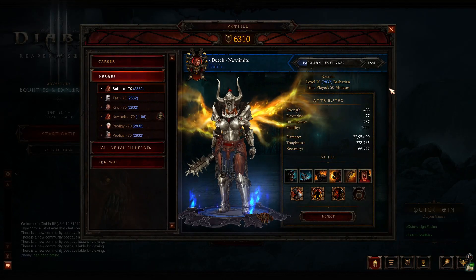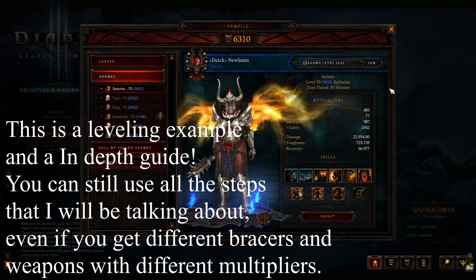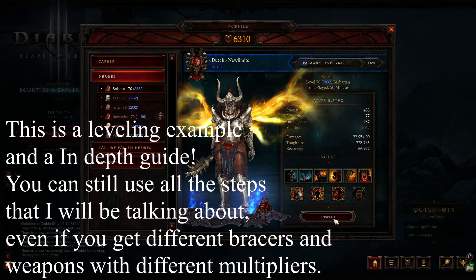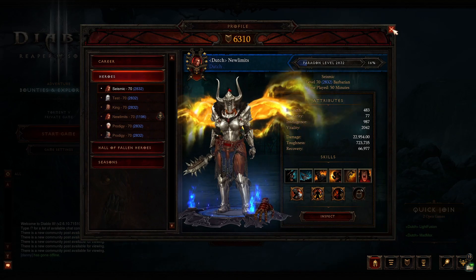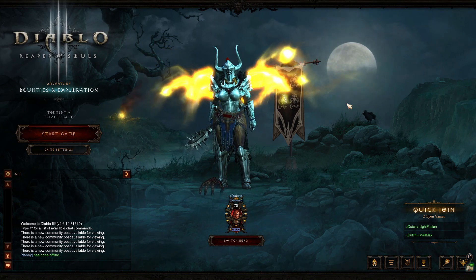What is up guys, NewLimits here and today I am bringing you a leveling guide for the Barbarian. We were able to clear a 1 to 70 run in 50 minutes using the Fury of the Vanished Peak and Bracers of Destruction, so that combination is really nice. I will be doing more guides on the other variations that you can have for the Barbarian and for other classes.